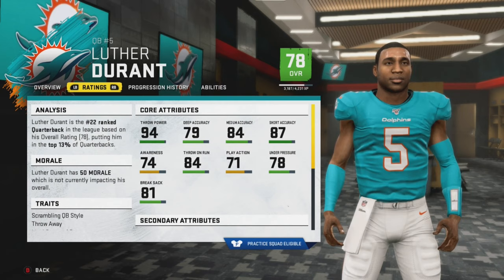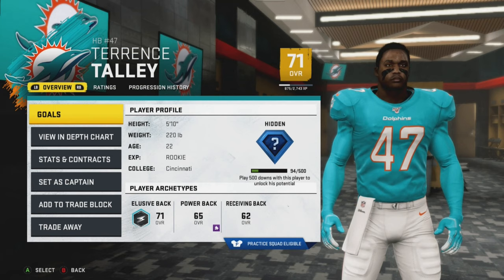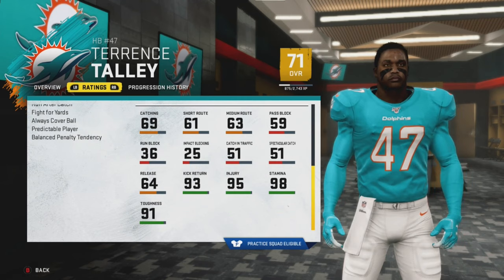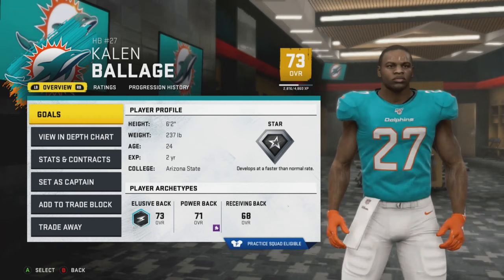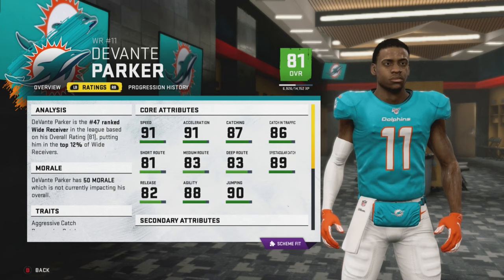Here are the stats for Luther Durant — he's going to be our starting QB and those are his superstar abilities. Our running back situation is a flip-flop. We have rookie Terence Tally — we didn't draft him but traded for him after the draft for Devon Godshaw. He looks really good and super fast. Calen Belage is currently the starting running back, but Tally could take over if he performs well.